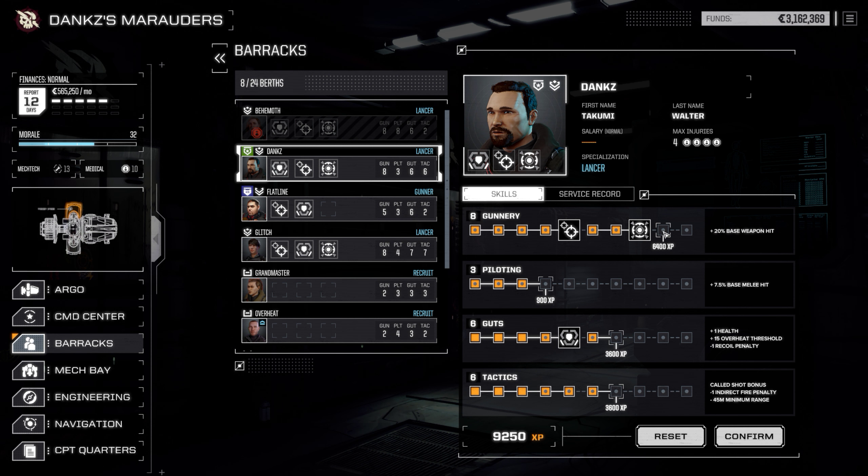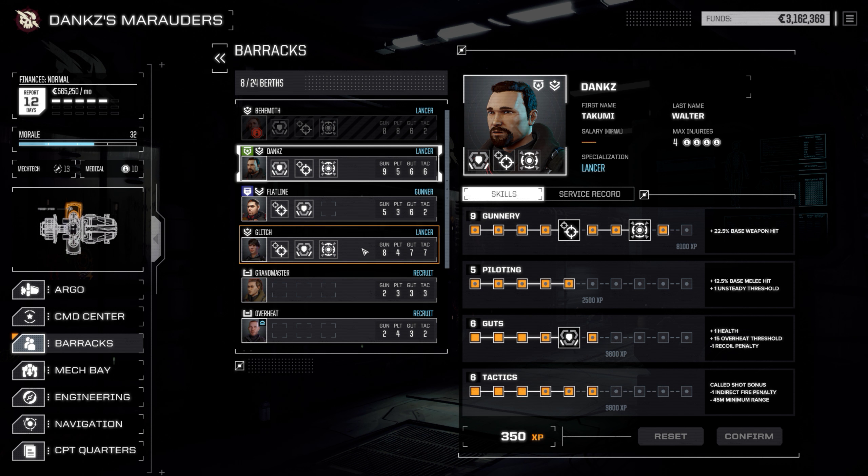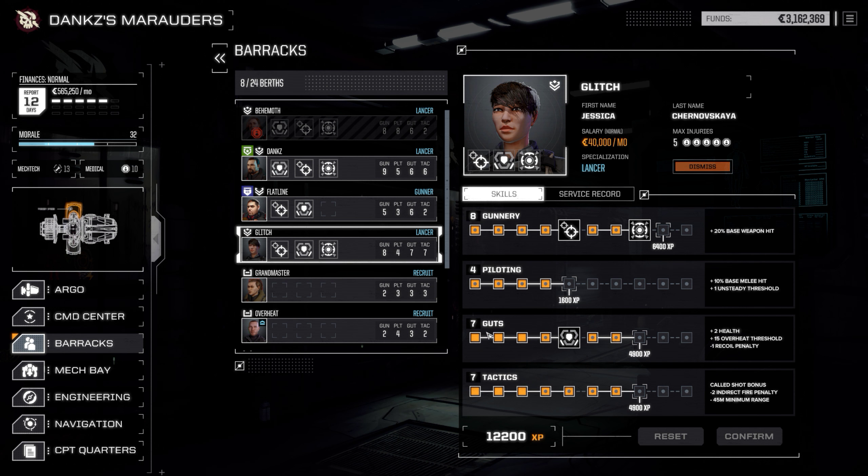I think I'll go for gunnery — I don't think I need the indirect bonus for him, nor extra health or even recoil penalty. Probably I'll go for more gunnery, and let's go for some piloting just to improve our movement speed. That steady threshold will be useful too. I think that's good — confirm.